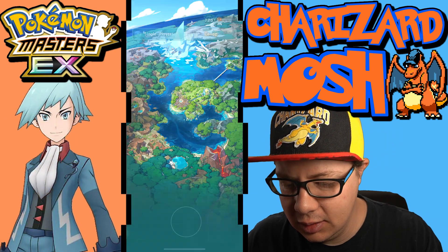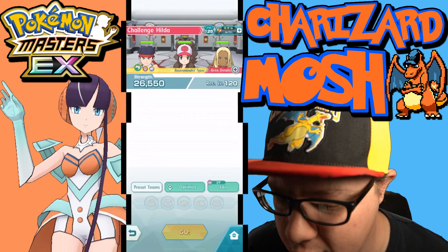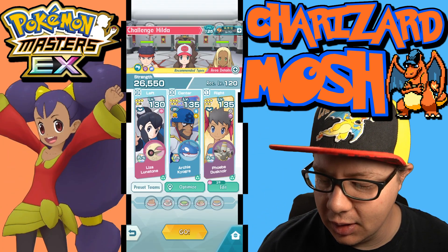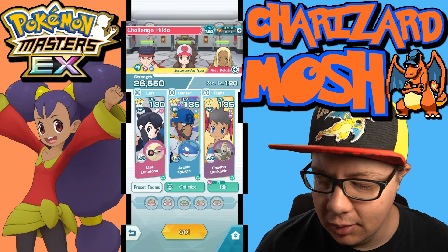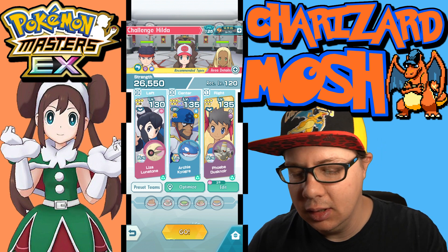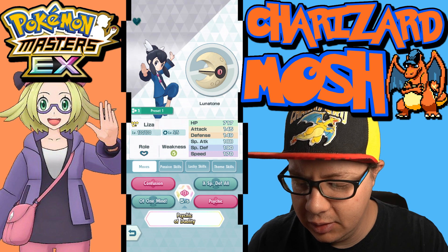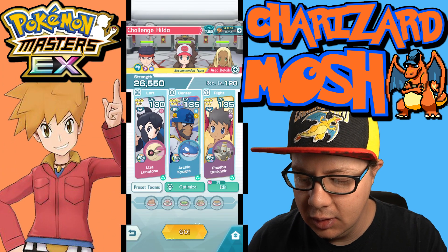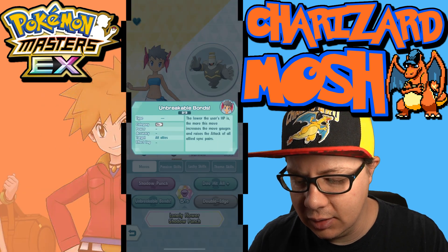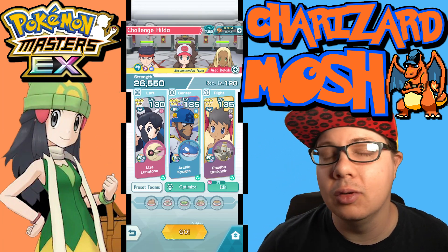Let's go ahead and test him out. We're going to go to Battle Villa Hall 30 against Hilda. We have this team because it's a Hoenn team — we got Phoebe and Dusknoir, and Liza and Lunatone. Liza and Lunatone can increase the special attack of all allied sync pairs and increase special defense.